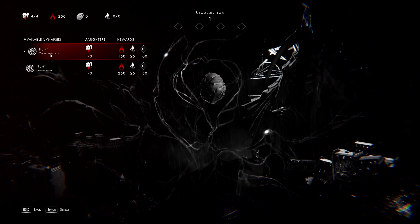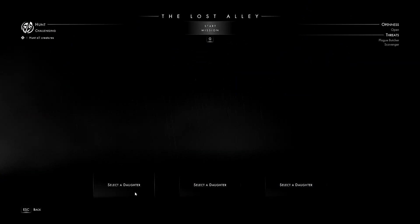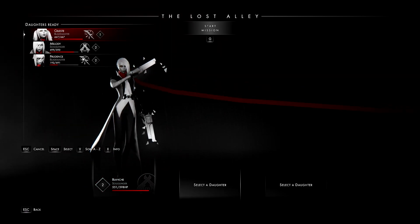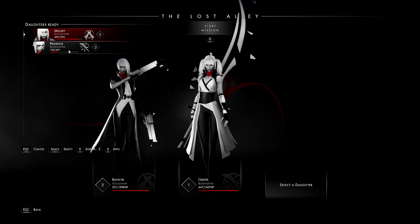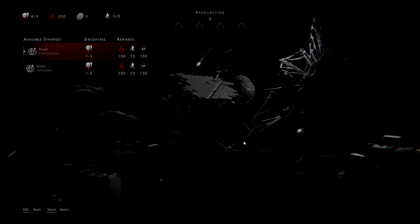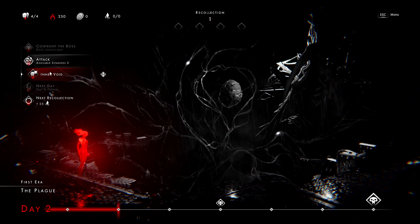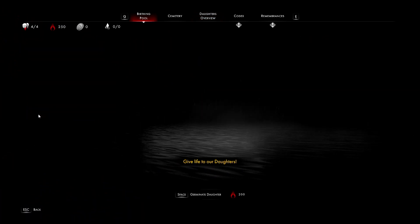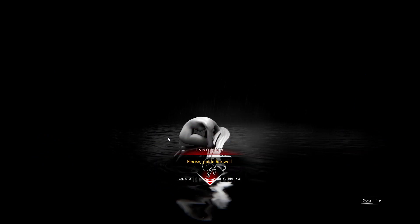I'm choosing my party: Soul Slinger Blanche — she's a menace — plus the new Blade Master Celeste, and a Soul Slinger. I notice I don't have a Shield Bearer. The Shield Bearer is defensive; the Soul Slinger is long-range with guns; and the Blade Master is close-range, heavy damage with swords.